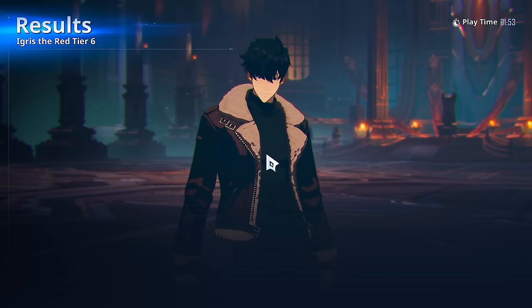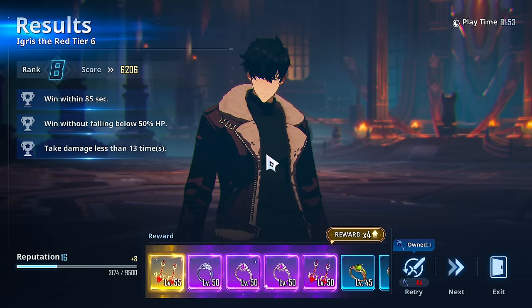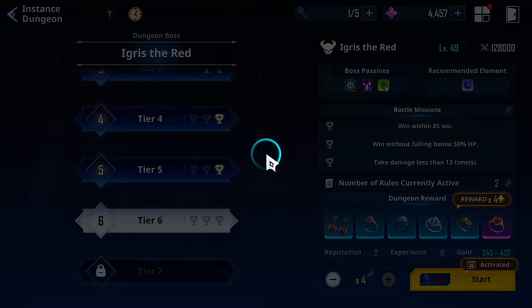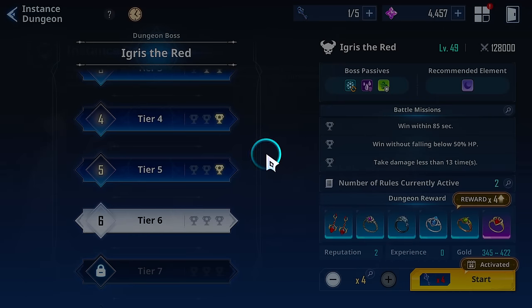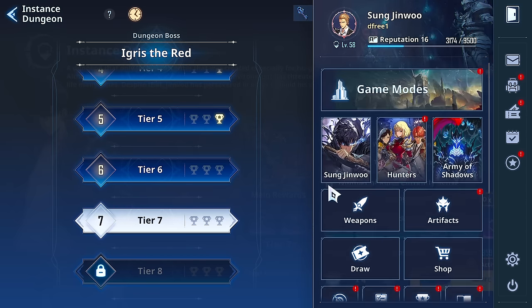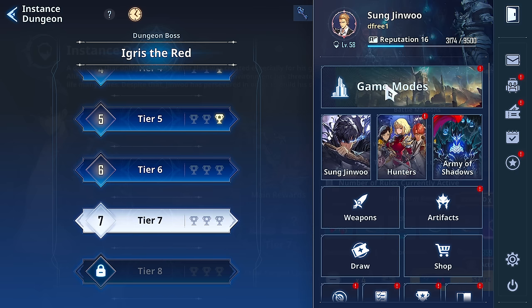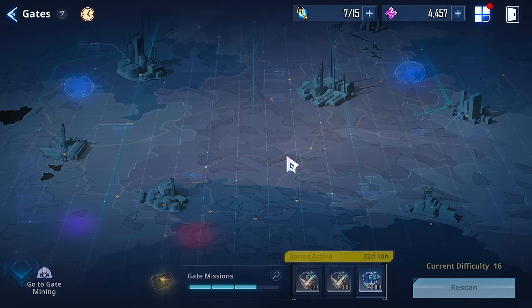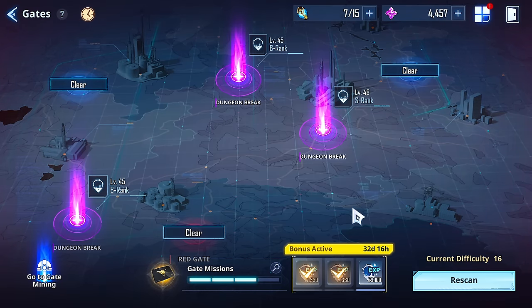Okay, so if he's giving me more damage as a supporter, that's really strong if that is how he's working. I think if you're gonna use him as a supporter, you could probably get by with one of the support-based artifact sets — that would still trigger as a supporter. I typically only pay attention to those on my hunters for Hunter stages where they get the extra attack on switch-out; that should still trigger. Let's go to the gates and see if there's a good gate I can take on.